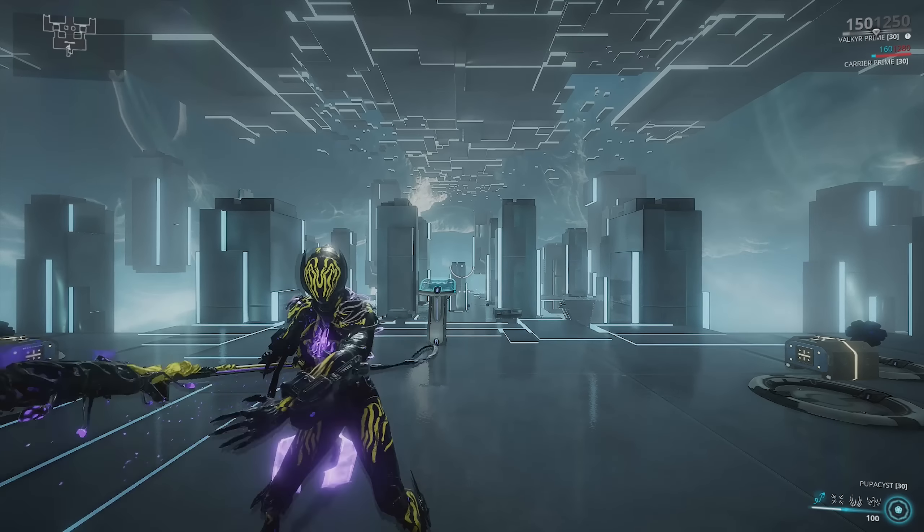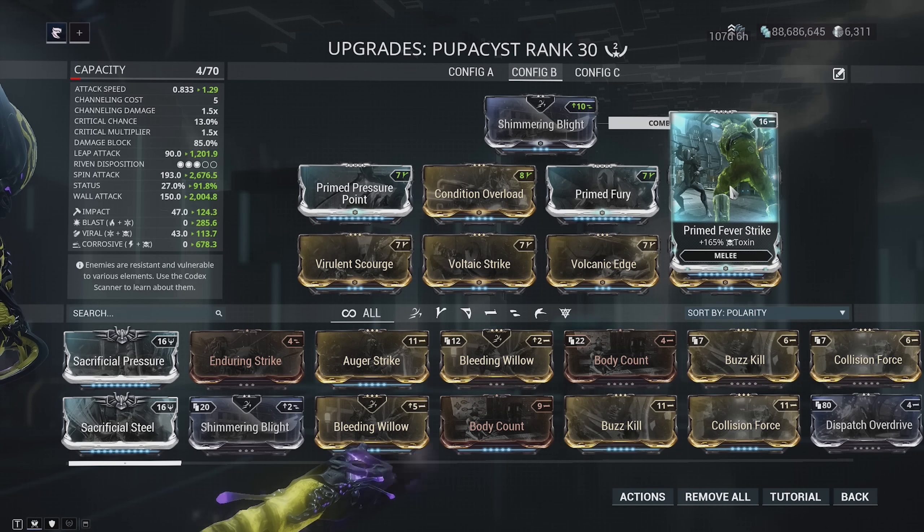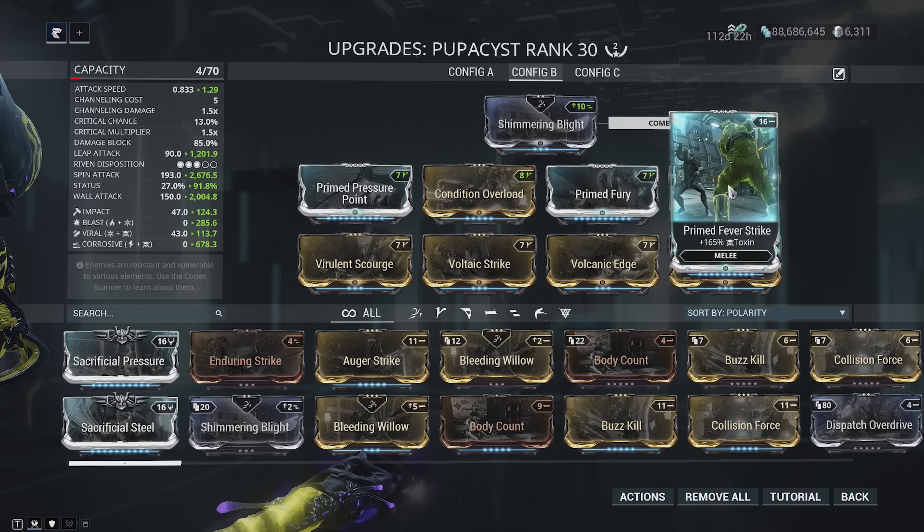This is my Condition Overload build — very straightforward. Prime Pressure Point for main damage, Prime Fury for attack speed, Condition Overload to get more damage per every single status proc applied to an enemy. Then dual stat elementals for status chance and elemental damage: Virulent Scourge plus Voltaic Strike for corrosive, Volcanic Edge plus Vicious Frost for blast, and Prime Fever Strike to proc corrosive procs more consistently.